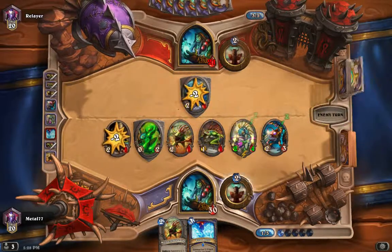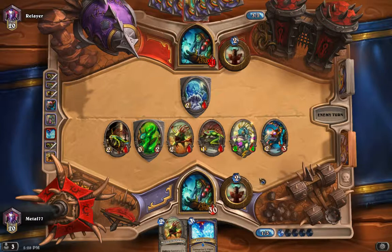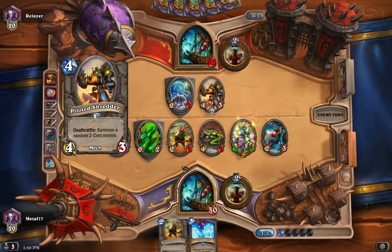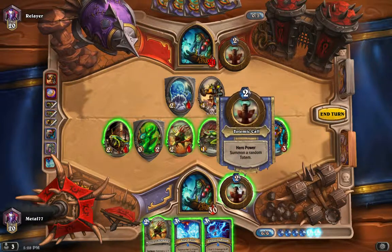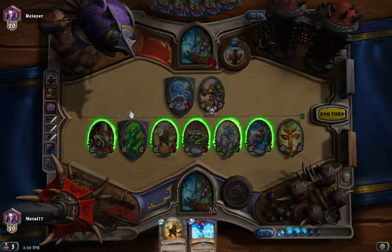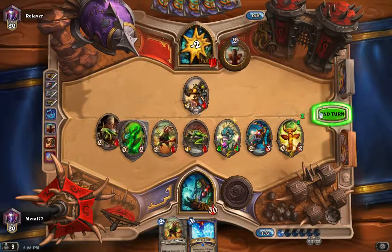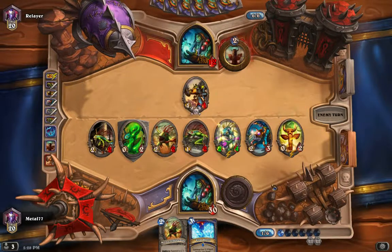Unfortunately, I still can't kill everything on the board, but I can injure it and we'll see how he responds. No Lightning Storm, please. He coins into a Piloted Shredder — I can live with that. I have my own Lightning Storm, so let's do that. We're going to summon a Totem, Lightning Storm, clear that out. I'm going to let that live. I don't need to kill it yet — that might be a mistake, but...